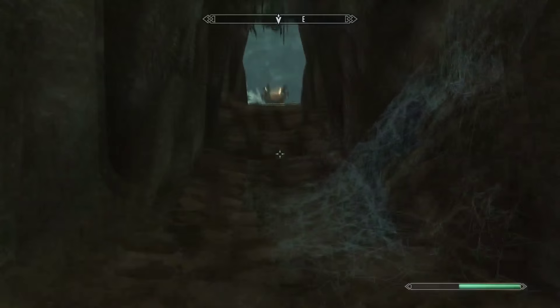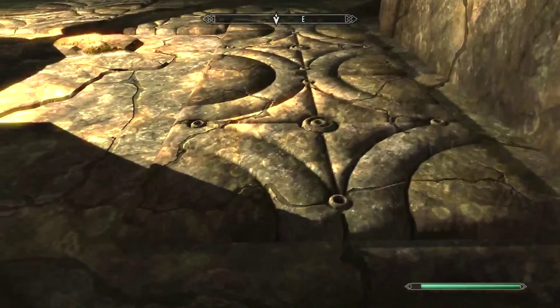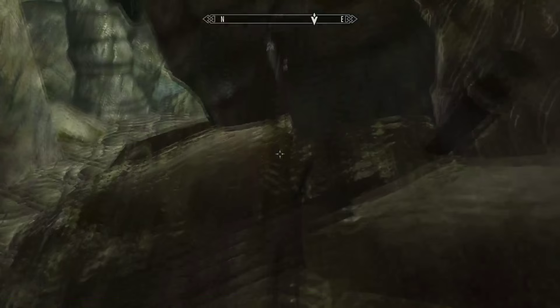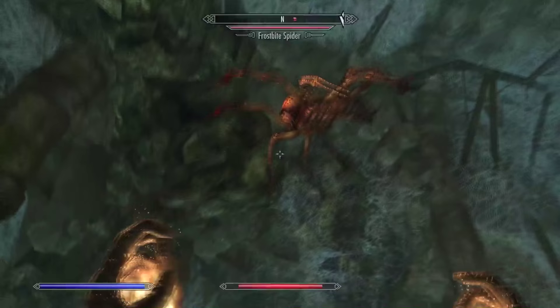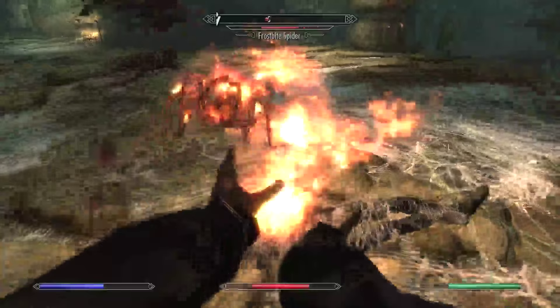Let's search the desiccated corpse and grab a lockpick. Wonderful. We have a new chamber here now. These are pressure plates, so we don't want to step on any of those — we want to just hop over them. You can see they're all over the place, so let's just try and hop over here. So far so good. We took a bit of health damage there.